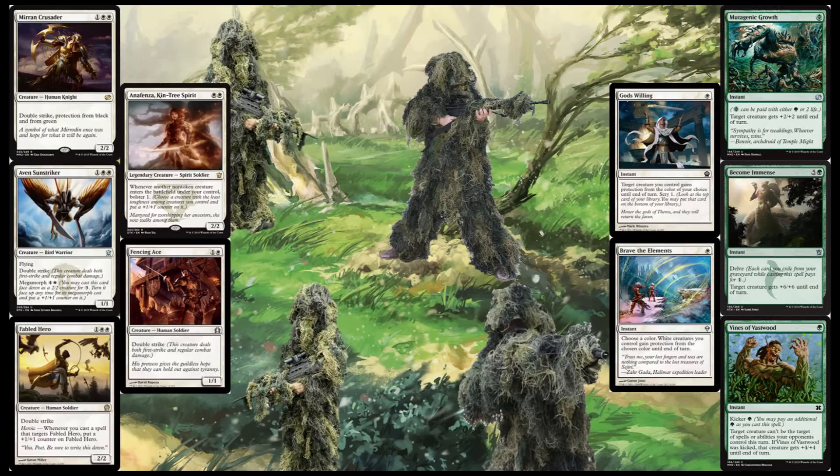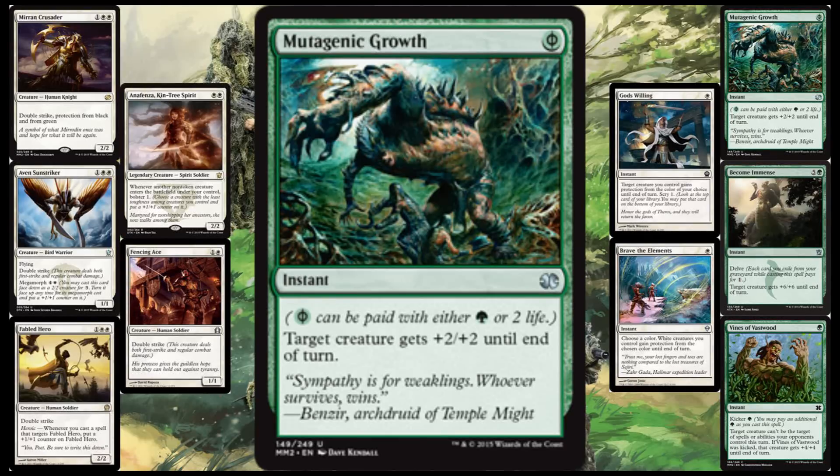Let's move on to the green boost spells, of which there are 3 remaining. Starting with the newest addition, Mutagenic Growth. It has Phyrexian mana, so you can pay 2 life or 1 green. If for some reason you're color screwed and can't get green, you could just pay 2 life. Or if you're tapped completely out and they think they've got you and launch a Lightning Bolt at Fabled Hero — boom, now he's a 5/5 because of heroic. He gets +2/+2 until end of turn. You can save quite a few creatures with this, and you cannot target the guy with protection from green. But if you need a little extra oomph, you could cast this for 0, and that is what's important.